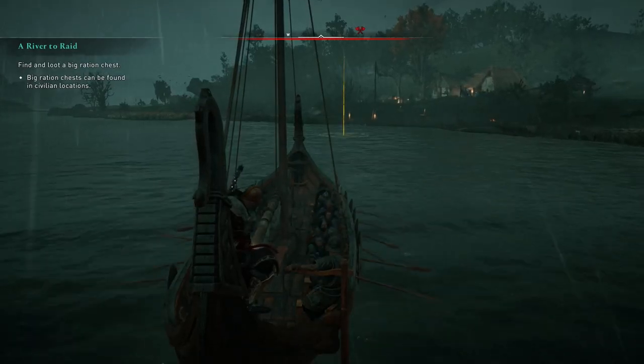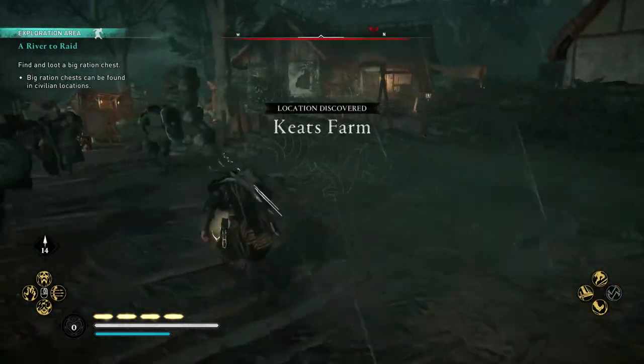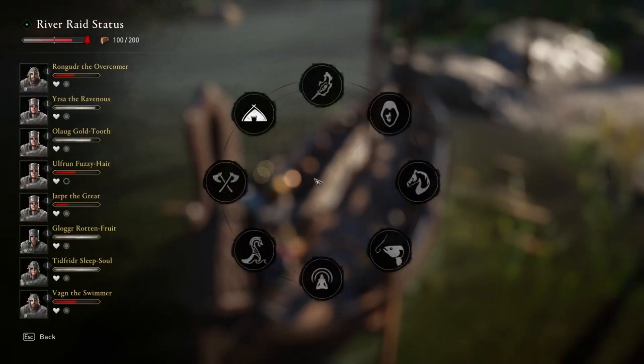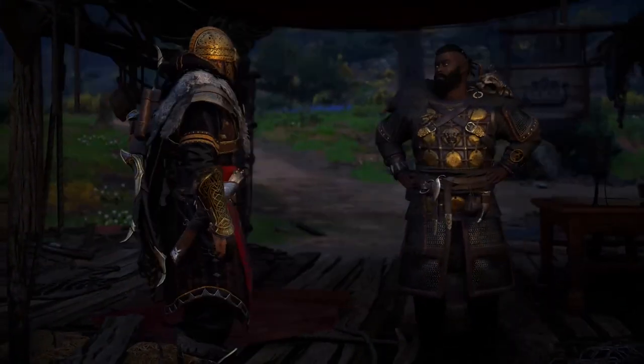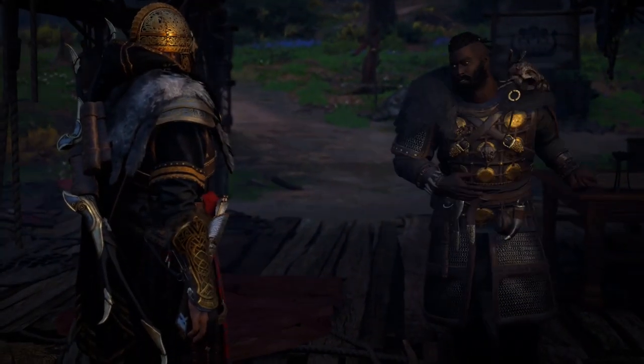To do so, just finish your initial introduction quest of this activity by riding first to a farm, then to military camps. Once done, use the wheel menu to get back to your settlement, as the quest giver will ask you to do. This action will complete the introduction tutorial to the activity and you will be able to access all of its functionalities.